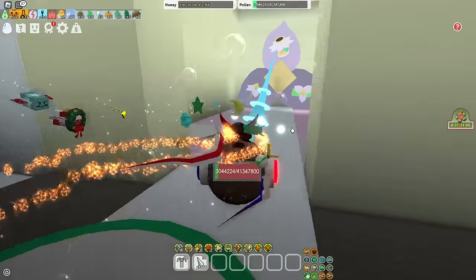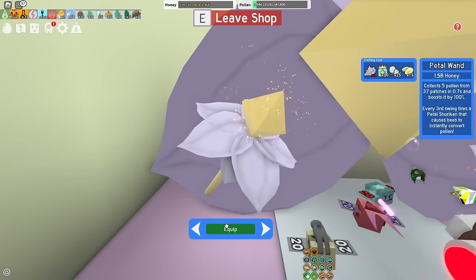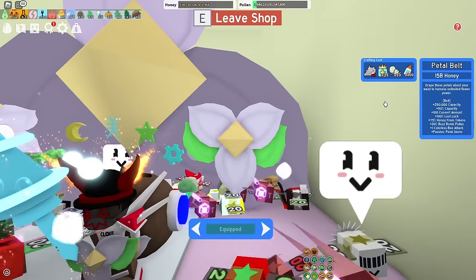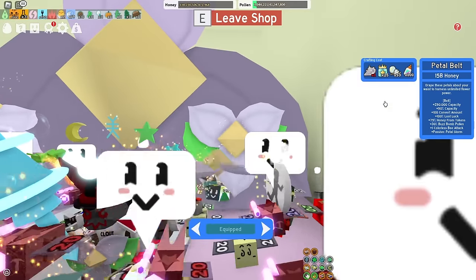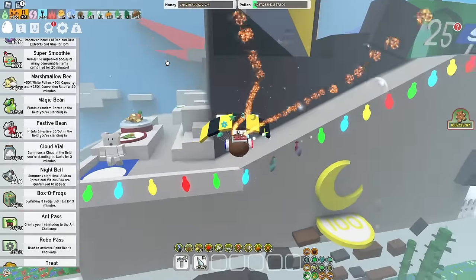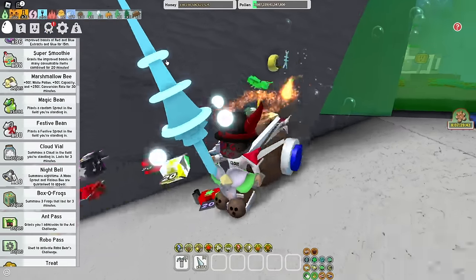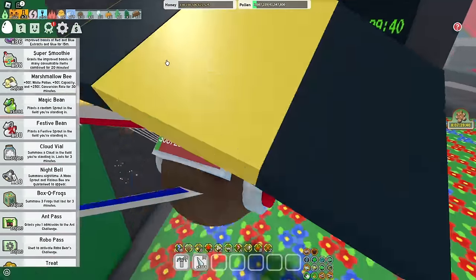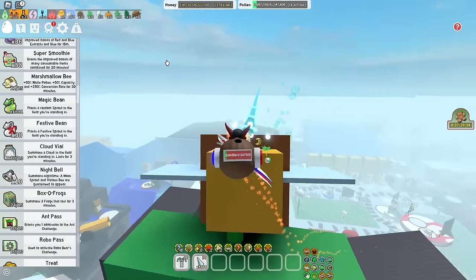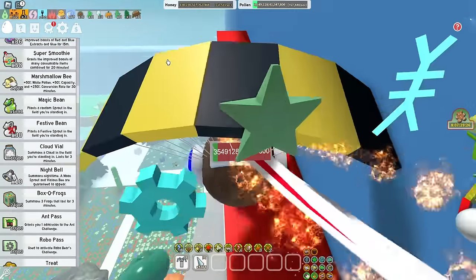After getting your endgame mask, you've probably gotten your third Spirit Petal or are very close. When you do get your third Petal, I'd recommend you buy the Petal Belt — the best belt in the game right now. There are some leaks of a Coconut Belt that might become the new best belt, but it will be extremely expensive and endgame only. So with your third Petal, the Petal Belt is the right buy — and honestly it's the only thing you can use your third Petal on anyway.